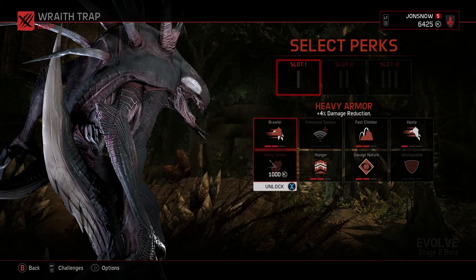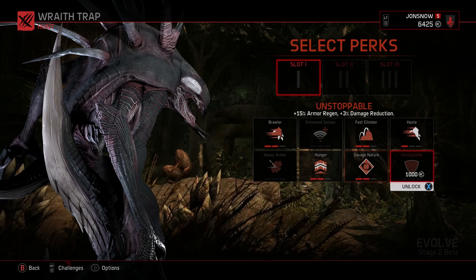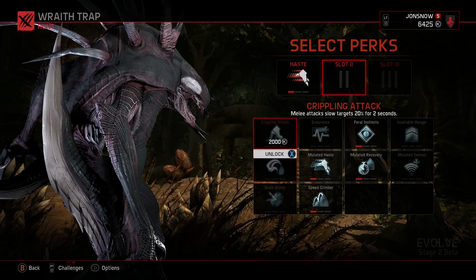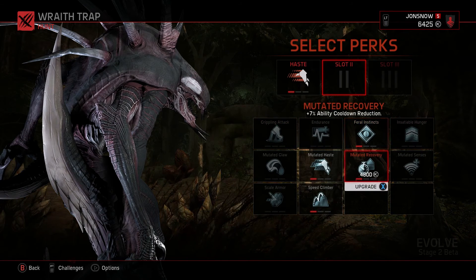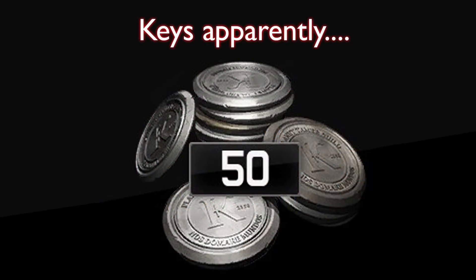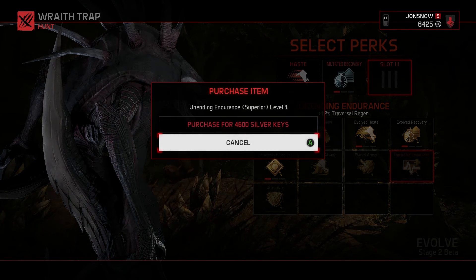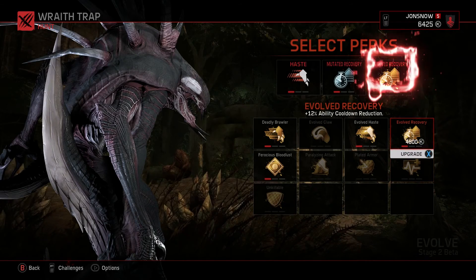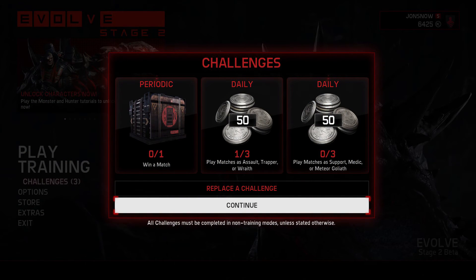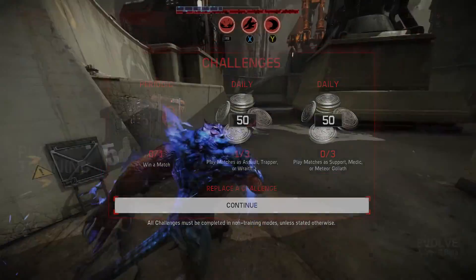There's also been a complete change to the perk system. Now you choose one perk in each of three categories: Minor, Major, and Superior. You have complete access to all three from the get-go, but only certain perks are unlocked under each. If you want the better perks you'll have to grind Silver Keys — which look nothing like keys by the way — the brand new currency. As you play you earn Silver Keys, which can be used to unlock characters, skins, perks, and more. You can also complete daily challenges to earn them.